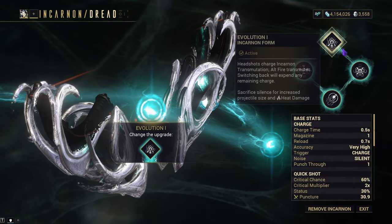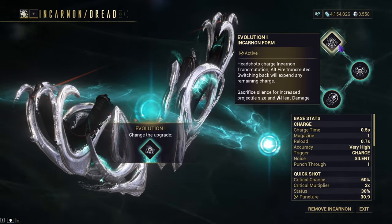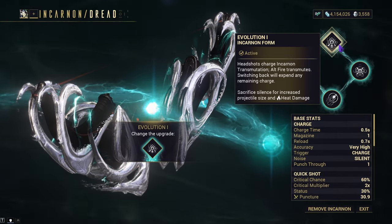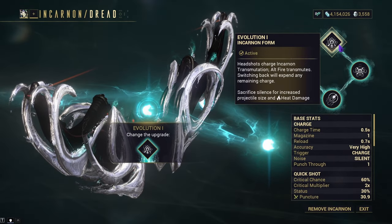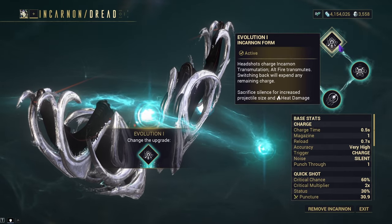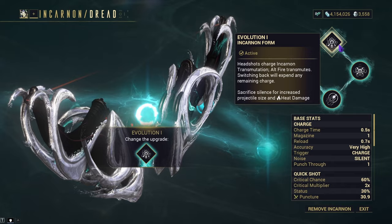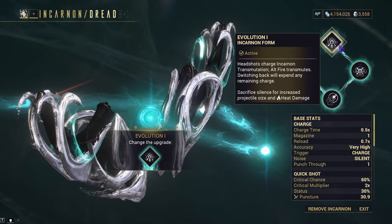With evolution 1, while it does sacrifice your silence for increased projectile size and heat, you are also gaining an increase in base damage, crit multiplier, and status chance. Just like most weapons, you'll also be gaining infinite body punch-through, which means you'll just keep going through every enemy. However, whenever it comes to activating this incarnon, you'll lose all your puncture damage, your headshot multiplier will be set to one times, and you'll have a slightly slower charge time.